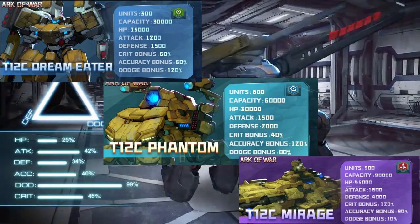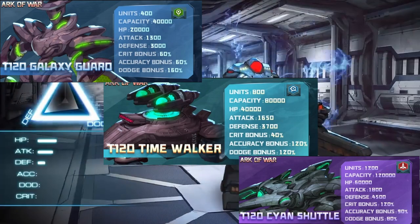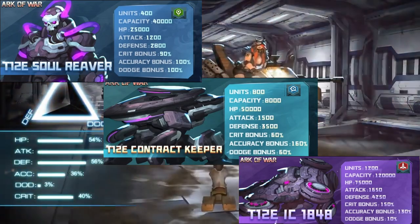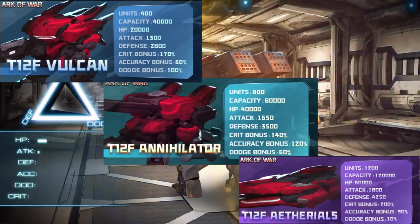Some tier 12 types regenerate troops at the end of every turn — really great. The last ones have a very high base accuracy. And one more: these have crit damage. Note that tier 12s are only one troop type, which is their disadvantage, but they do have other advantages.